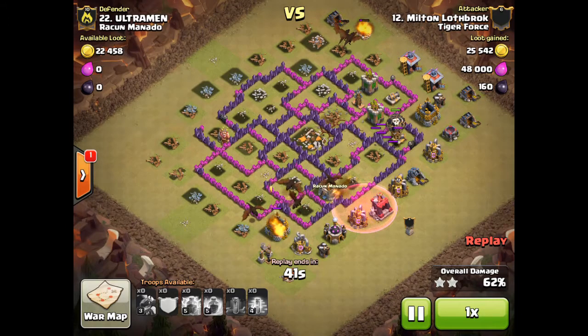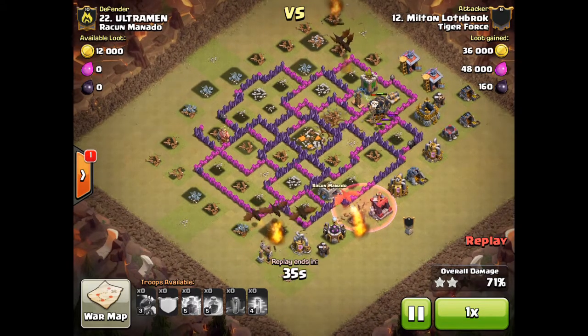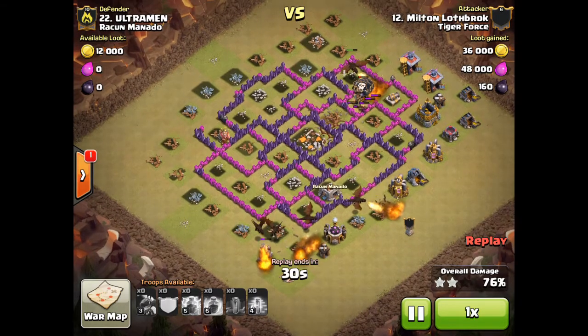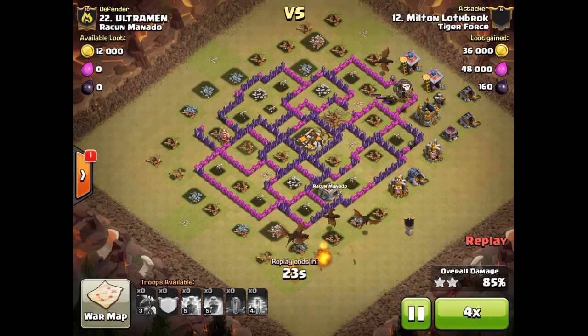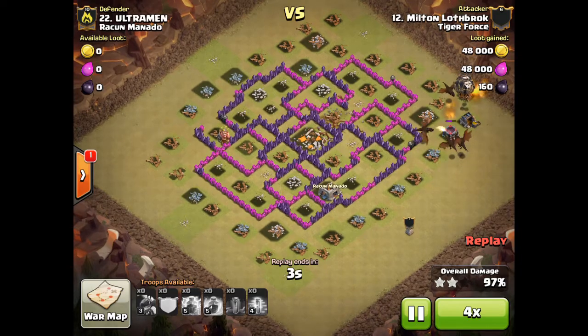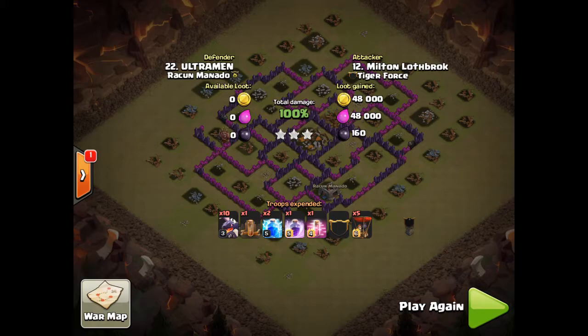Double Zap Quake, loon sneak, and even the traditional dragon attack — if you follow in those tanking dragons with a balloon CC and space them appropriately — these are all extremely viable attacks. Dragons are still the staple for most Town Hall 8 attacks, and they should be mastered for Town Hall 8s — you'll have consistent 3 stars. Comment if you have any questions, and great job Lolo, Sir John, and Milton.